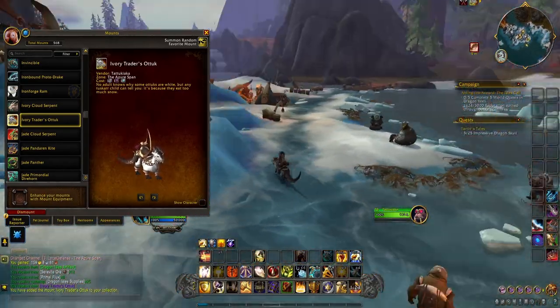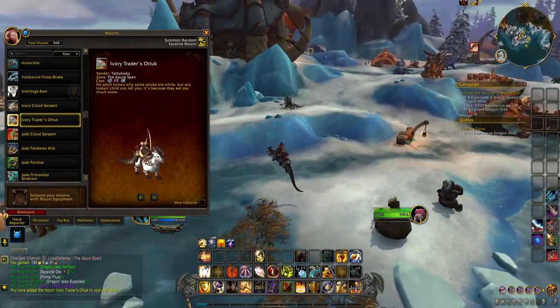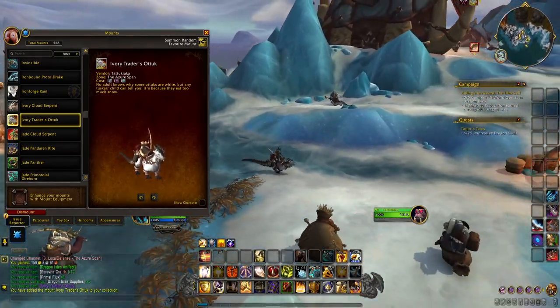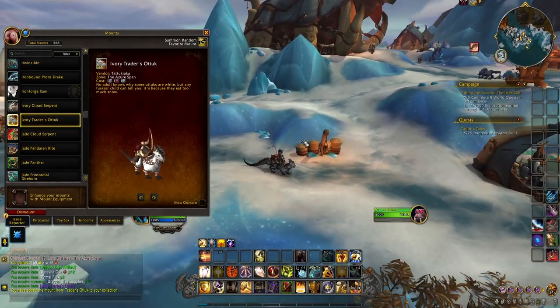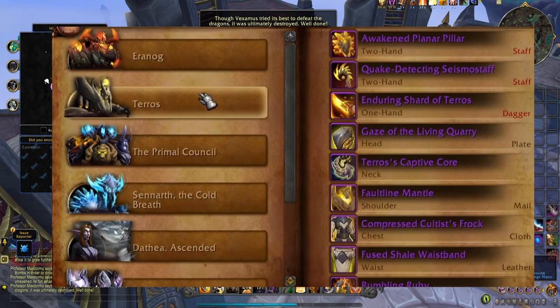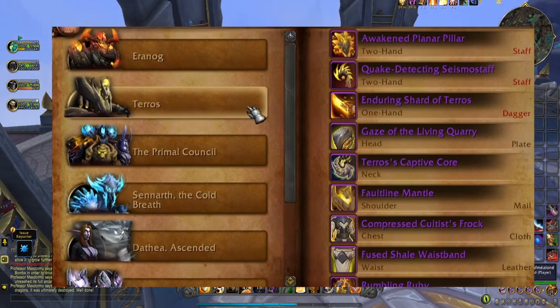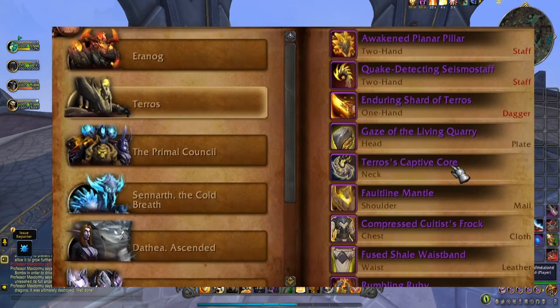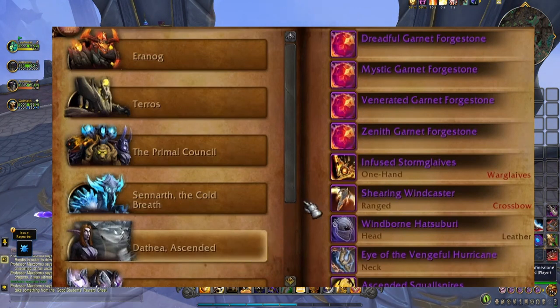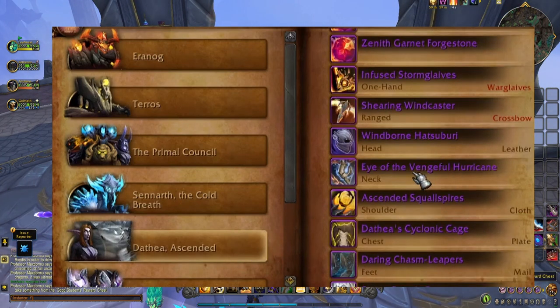The items needed to purchase the other otter are two epic necks, and they both drop from the new raid, Vault of the Incarnates. The first neck is Teros Captive Core, and it drops from Teros, who is, according to the journal, the second boss in the raid. The second neck, Eye of the Vengeful Hurricane, drops from Dathaya Ascended, who is, according to the journal, the fifth boss in the raid.